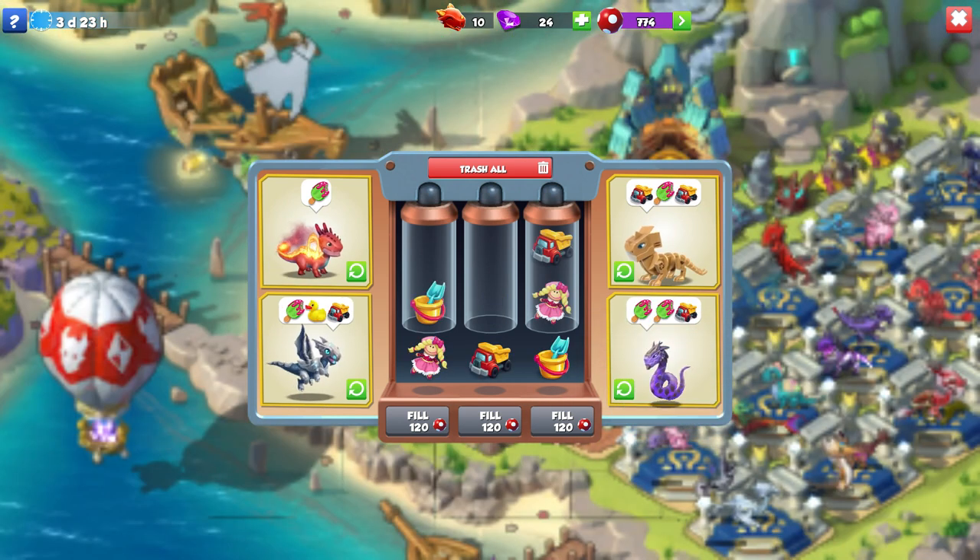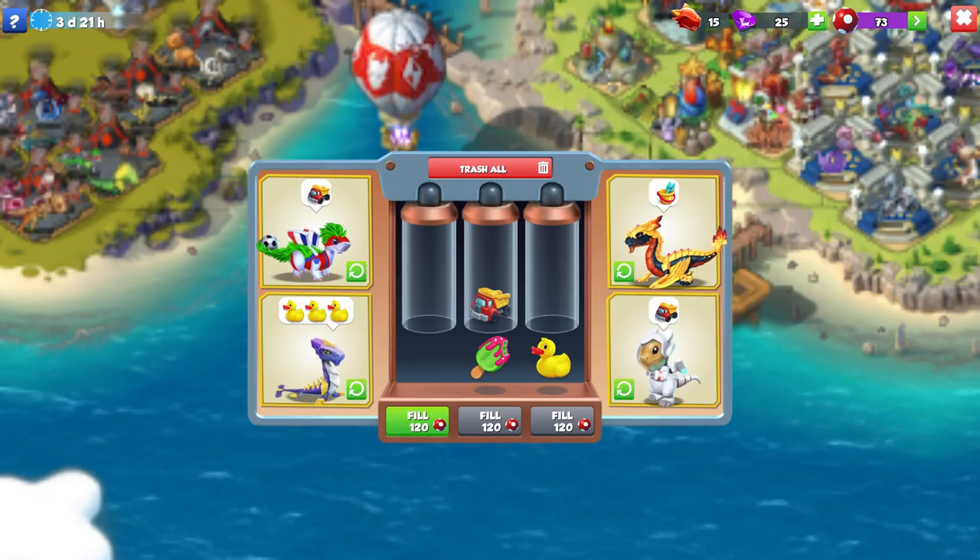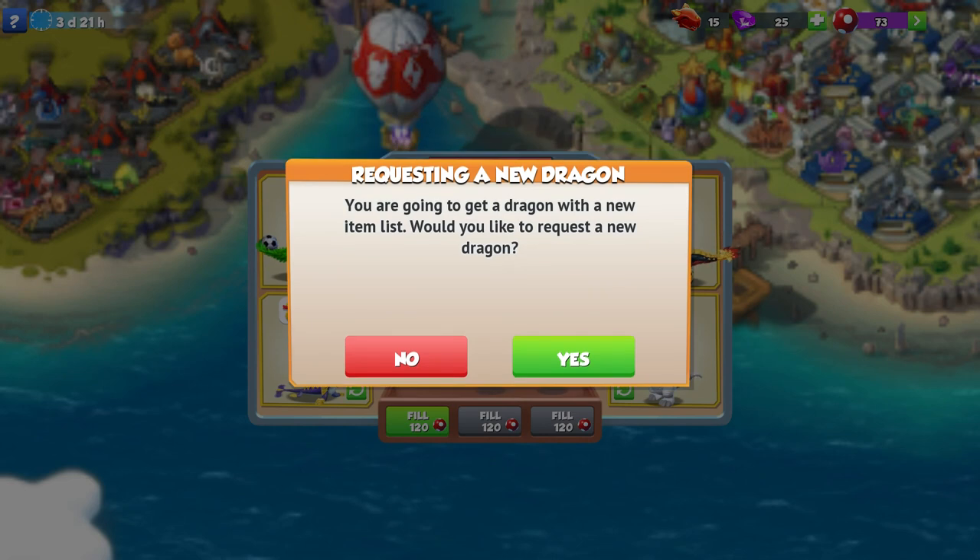If every item in the tubes is just one item then trashing would probably be handy, but I wouldn't recommend trashing 95% of the time. Rather than wasting items, you should instead refresh your dragons using the green arrow button next to each of them. It takes an hour to reset them, but this is much better than wasting a bunch of items just because you're impatient.